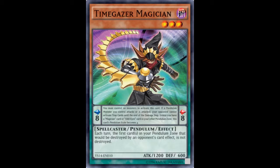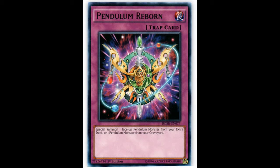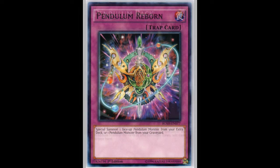Let's have a look at a few support cards. First up we have Pendulum Reborn, which is pretty self-explanatory: it special summons one face-up Pendulum Monster from your Extra Deck or one Pendulum Monster from your graveyard to the field. As mentioned, you can special summon Pendulum Monsters from your Extra Deck when you Pendulum Summon, which is very cool.